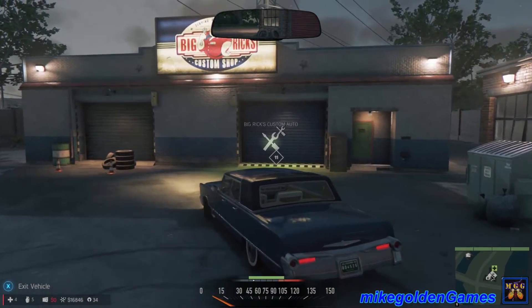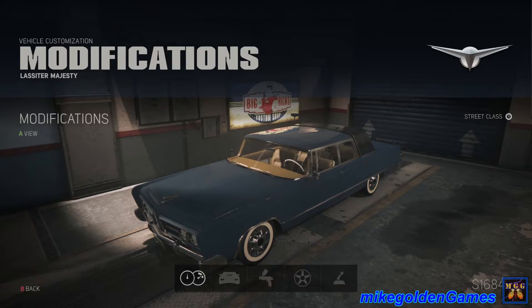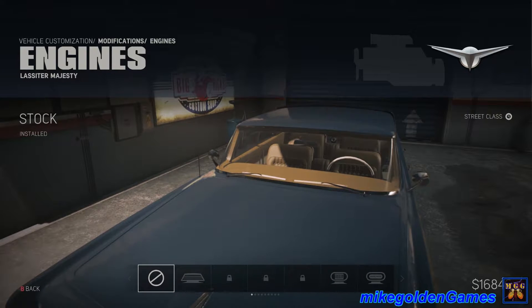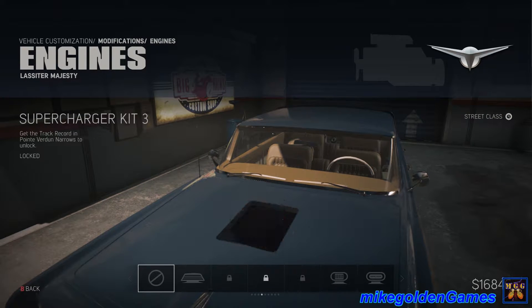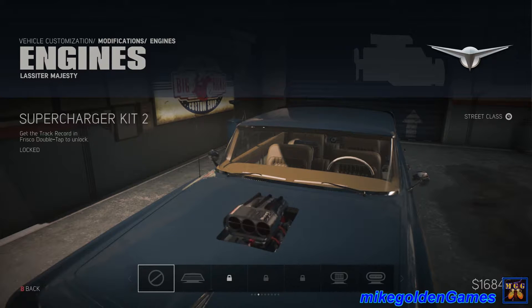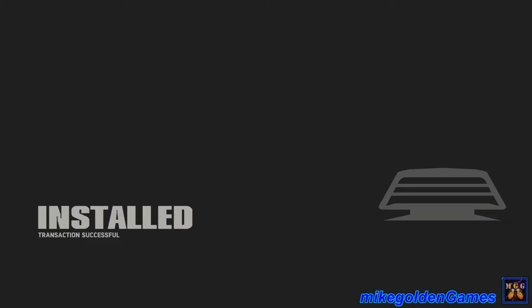This is the armored vehicle, or the armored car. We're gonna go and see what kind of modifications we can do to it. It looks like they fixed the key bindings — when this DLC first came out the key bindings got all screwed up. Let's see what we get: engines, different kinds of intakes. No NOS or supercharger kit — one looks pretty good.